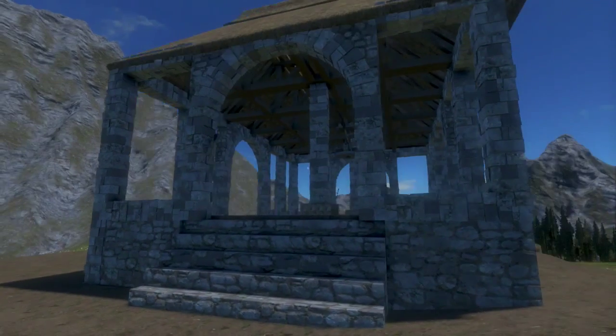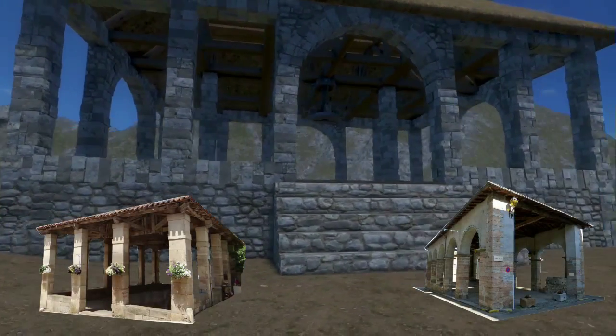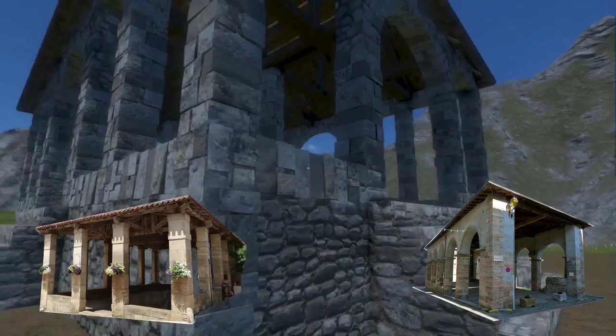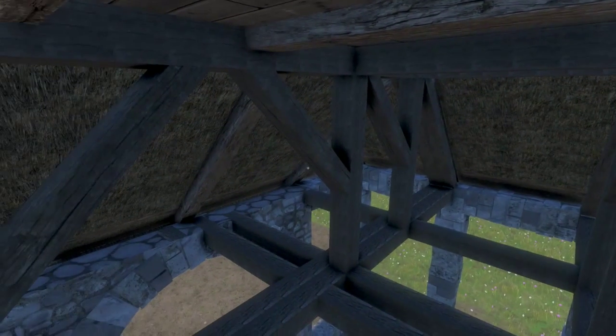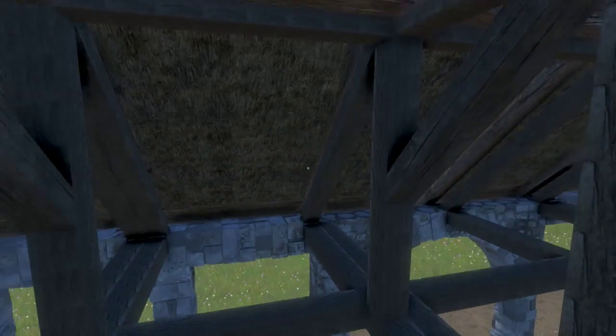Those buildings have almost no walls — they have just some pillars, mostly in wood, sometimes in stone as well, and a roof. They are very open so that people can sell animals and any type of things. The carpentry, the woodwork, is really the key that makes them majestic.